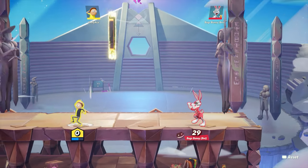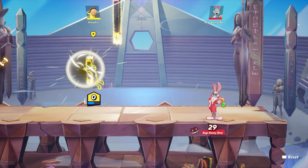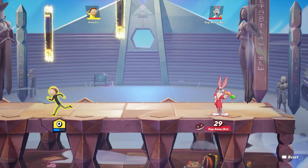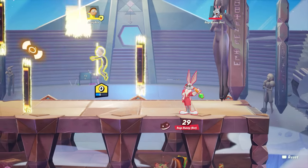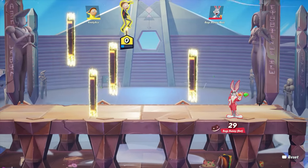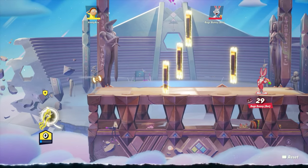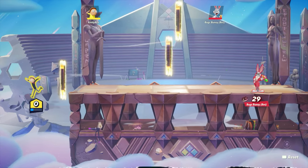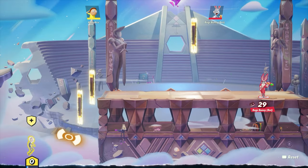That's sick — so you can either hold down his right and left special and it teleports you, and you can aim where you want to teleport. I didn't see that before. If you just do it once it doesn't aim, it just goes straight, but if you hold it you can aim where he wants to go. So if you're down here you can go all the way up and save yourself — that's fire.